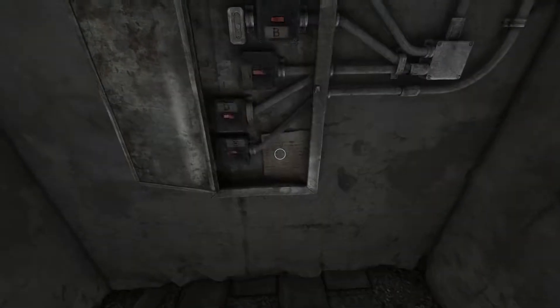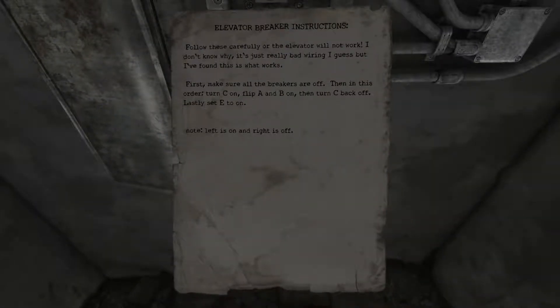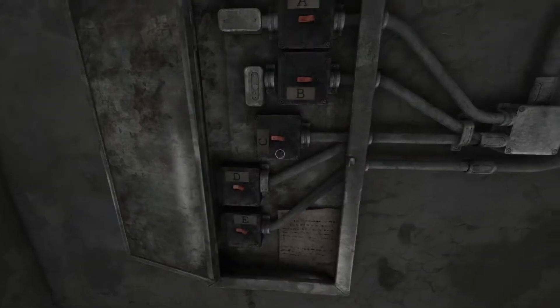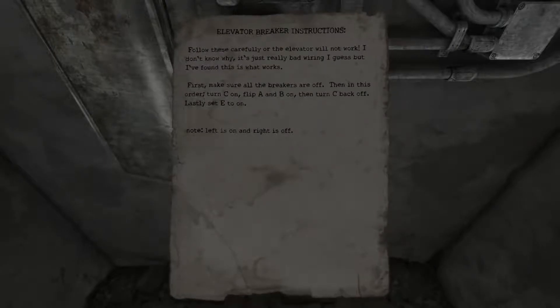Let's try that - C, A, B, C off, and then E. Left is on, right is off. Yeah, that seems about right. I think now I can call for the elevator, not too sure though.